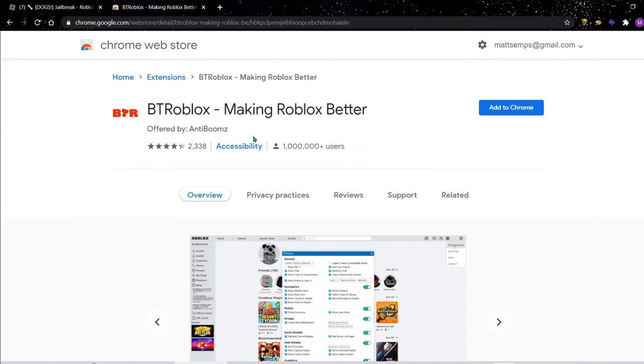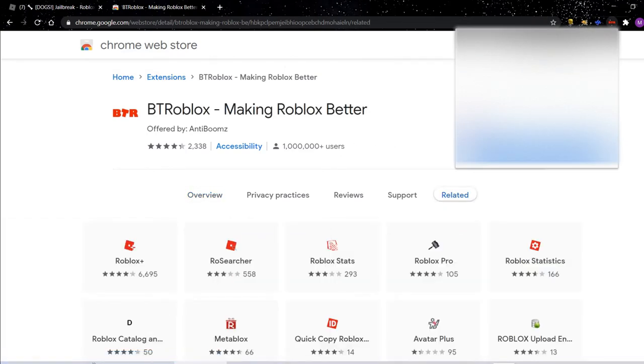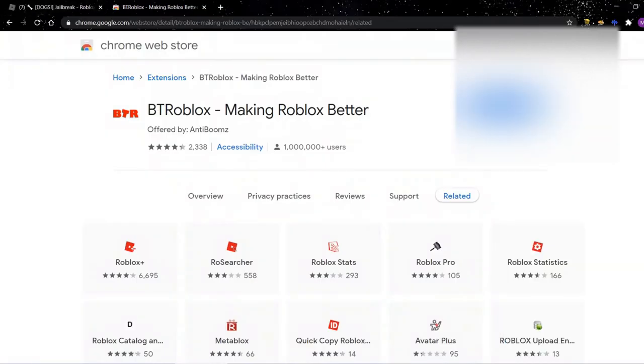You need to click on that extension, then add it to your Chrome. This also works on Microsoft Edge as well. Now we've added BT Roblox — onto the next step. BT Roblox is now installed.